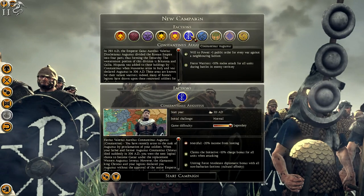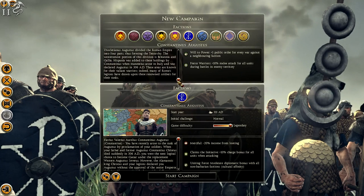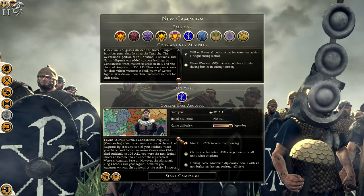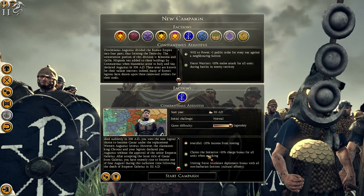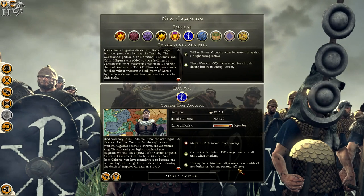We are going to play as Constantine himself. I'll quickly pause the video so you can have a read of some of the text on the screen — I'll scroll down so you can read the rest. He's merciful, minus 20 income from looting, Claims Initiative, plus 10 charge bonus for all units when attacking, Uniting Force which is a moderate diplomatic bonus with all non-barbarian factions, and a cultural affinity. Without further ado, I'm going to click the start button.